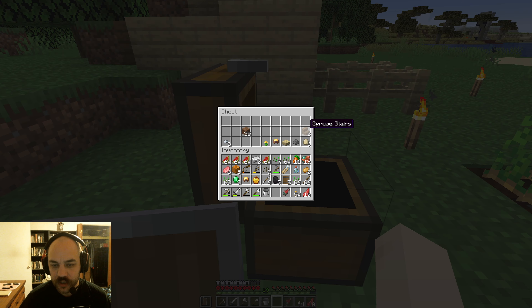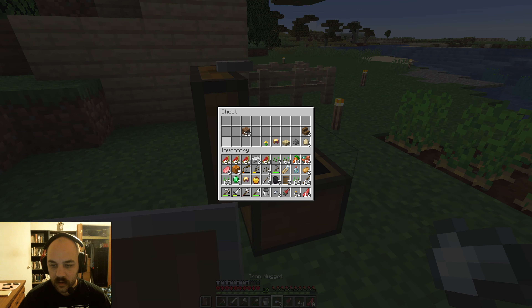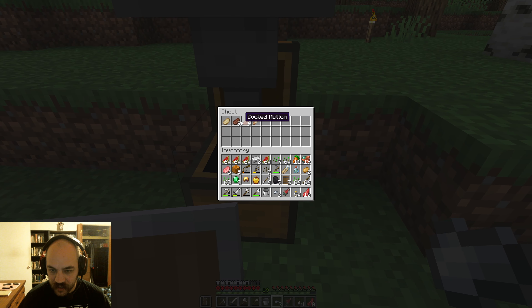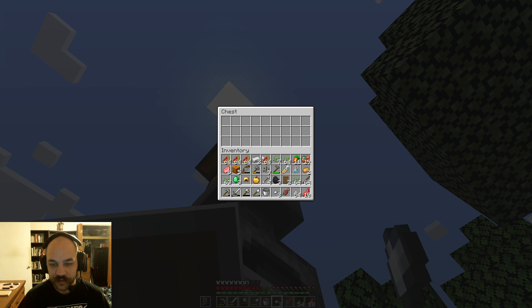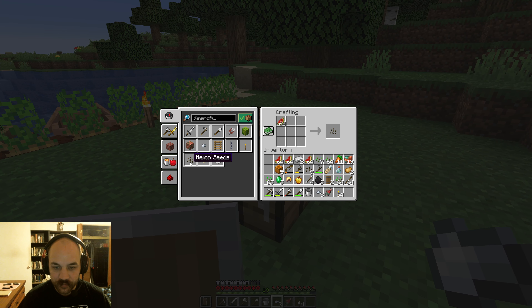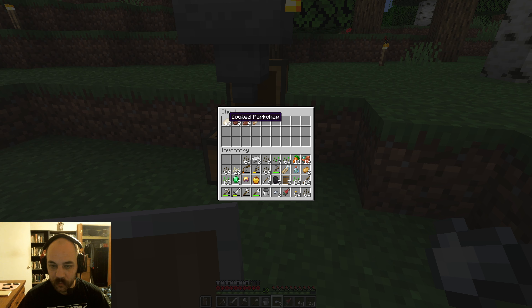I've got just junk everywhere. But we're going to grab some food from the auto-smelter and put some more in the top. It feels really nice to have an auto-smelter because it is a huge headache just dealing without it. Now we're going to make all of the melons into melon seeds, because I've got pork chops that I didn't bring with me. But we will be able to grab some steaks here, and that'll be just fine.